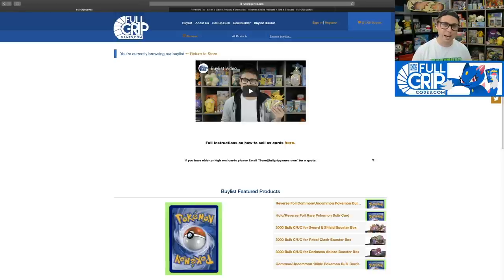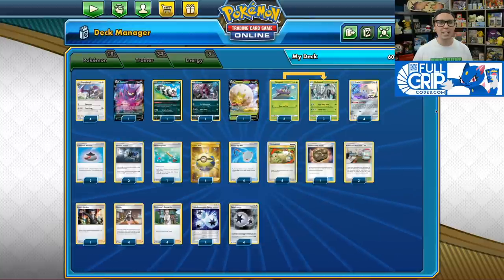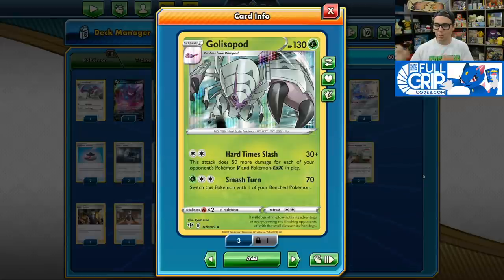Also, make sure to check out the buy list while you are here. We are always buying Pokemon cards — be it bulk, singles, you name it. You can trade your bulk for store credit, a booster box, or even cash here at FulgripGames.com. I've got a nice little buy list video explaining just how to do it. Now let's take a look at Golisopod Aerodactyl.